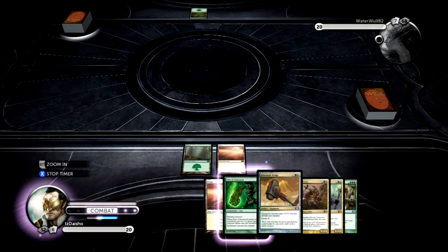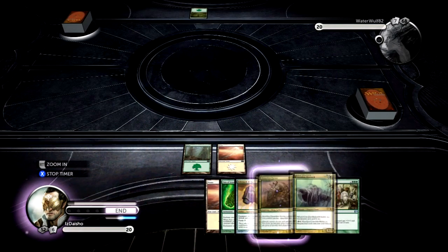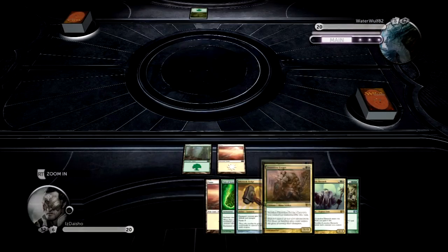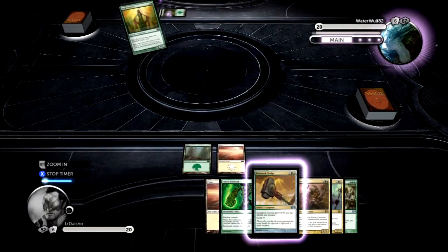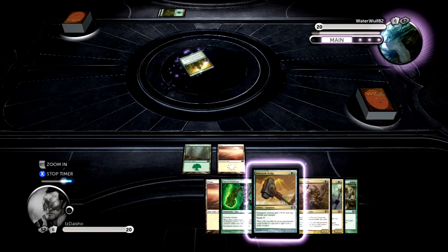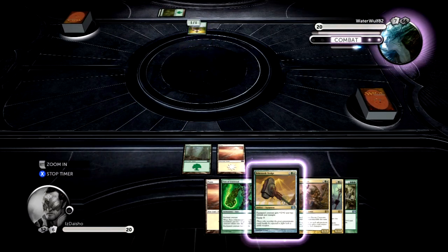We did draw the land here, which is pretty awesome. Now I'm going to be able to get my Dauntless Escort out and then put some Fists on it if I need to, or just put a Behemoth Sledge out. It looks like my opponent's playing Ancient Wiles. I like that - he's going back to the old deck. It's pretty cool.